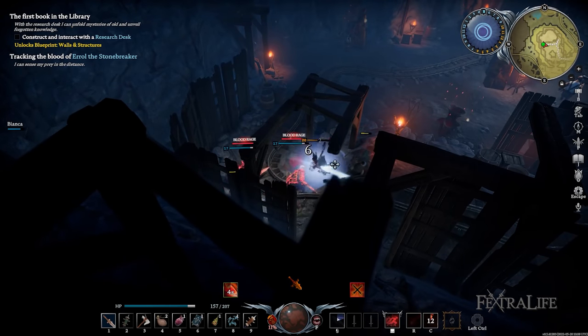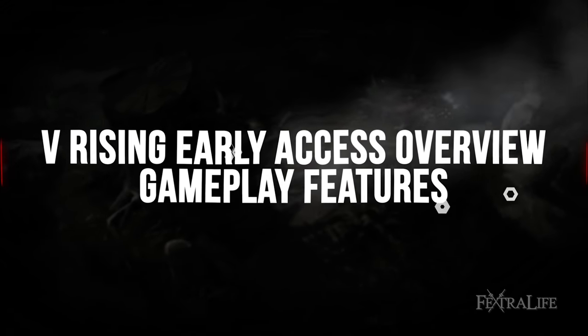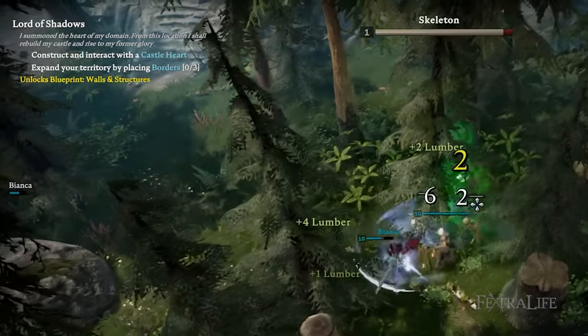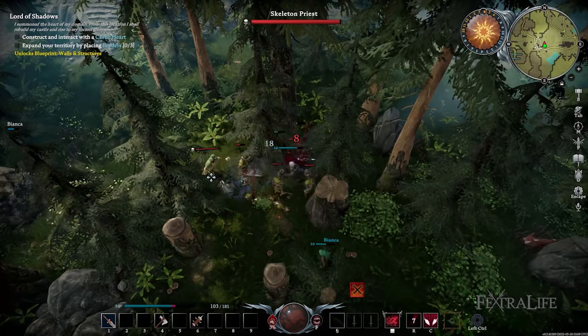For only $19.99 USD, with all of these features readily available, what more could you want? In V Rising Early Access, you are immediately introduced to quests located in the upper left-hand corner of your screen that will point you in the right direction and show you how everything works. Following these until you start constructing your base is crucial to determine the raw materials you need from the get-go.